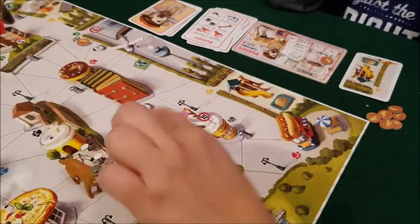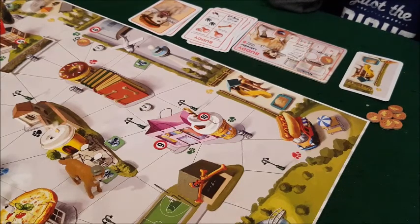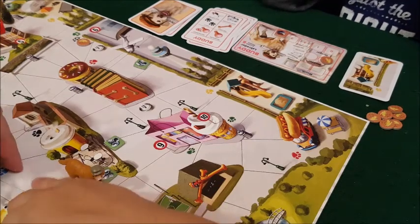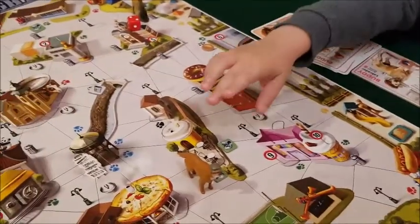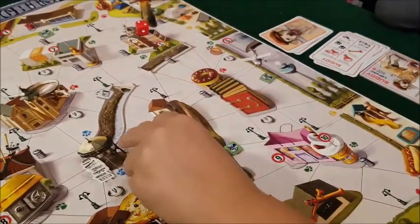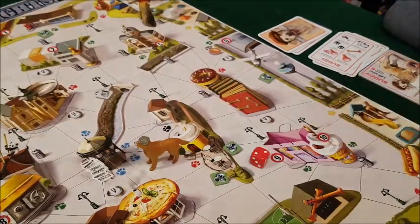Nathan has one action point left. The restaurant trash cans might have chicken bones. He heads toward the newspaper area to position for next turn, then rolls for the dog catcher.